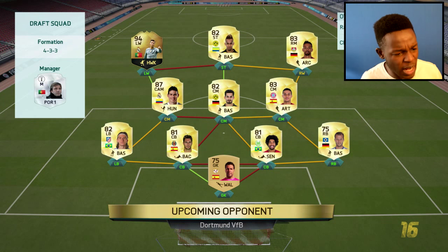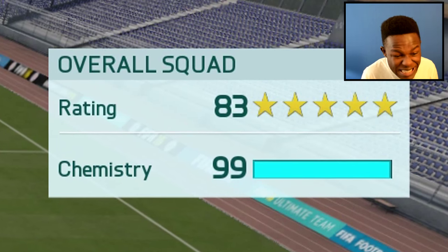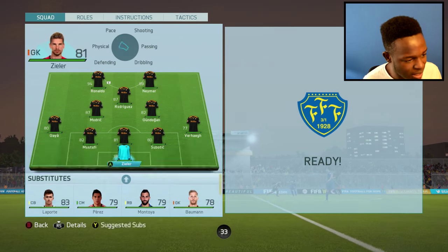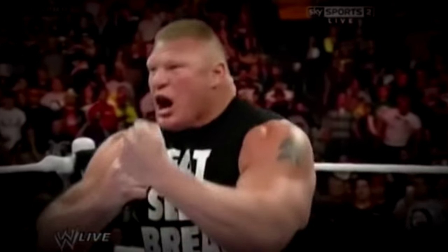Game two. He's got Ronaldo, Aubameyang, Bellarabi — that looks like a decent draft squad, 99 chemistry as well. This should be interesting. Bring Neymar on for Aubameyang.